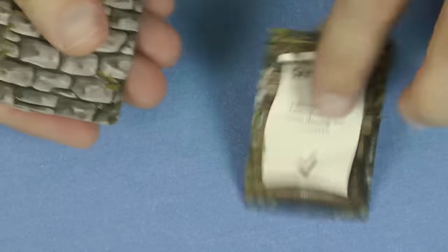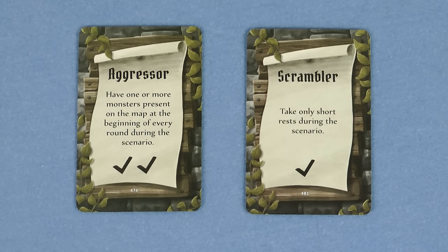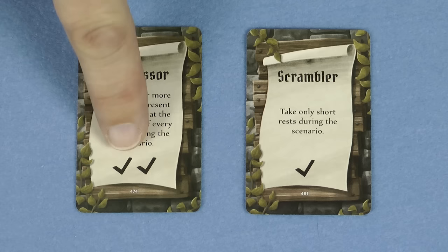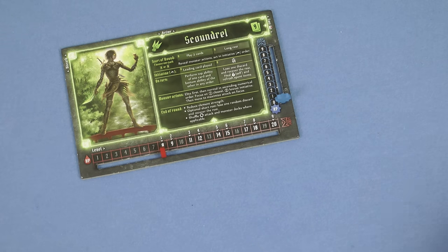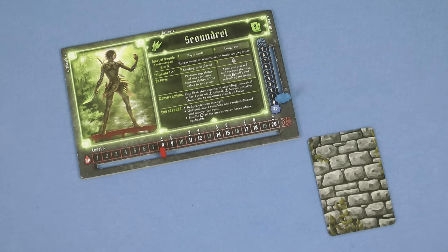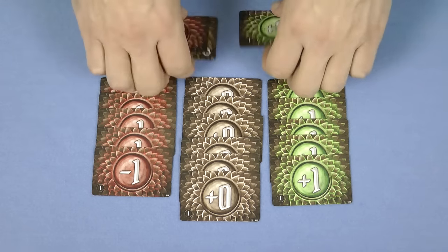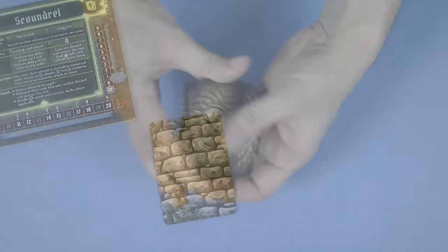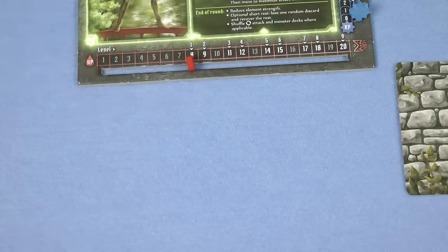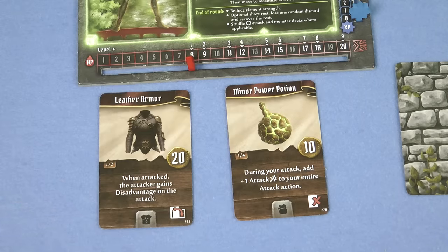At the beginning of each scenario each character receives 2 battle goal cards at random and chooses one to keep. This card gives you a specific goal to complete during the scenario, and rewards you with either 1 or 2 check marks which can be used to improve your character once the scenario is over. Your battle goal should be kept secret from the other players. Each character also needs their own attack modifier deck, which at the start of the campaign is made up of a fixed 20 cards. As the campaign progresses you'll be able to make changes to this deck too. And finally place all equipment that a character has below their character mat. I'll explain the use of equipment later on.